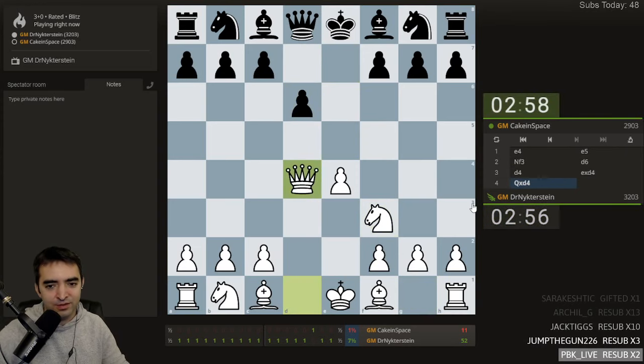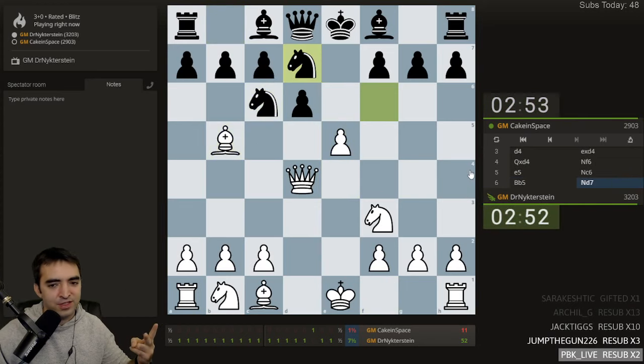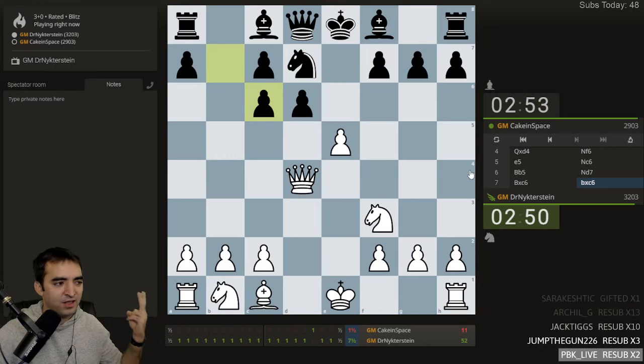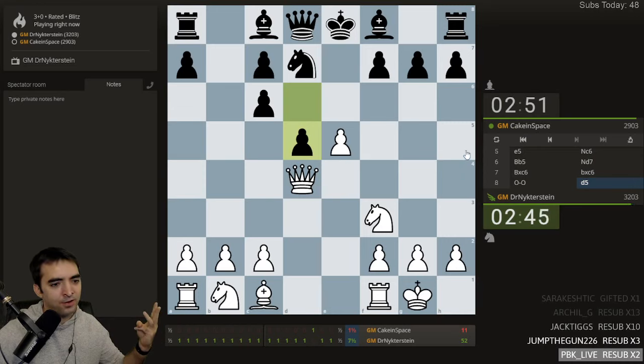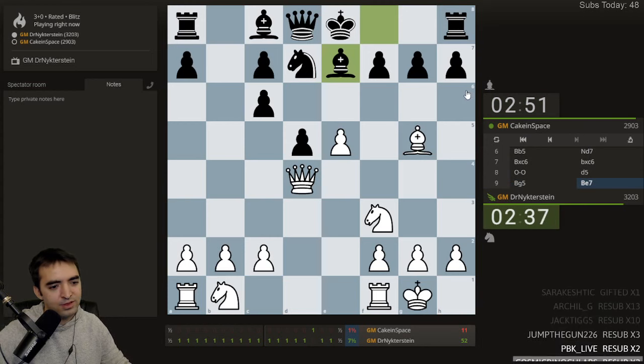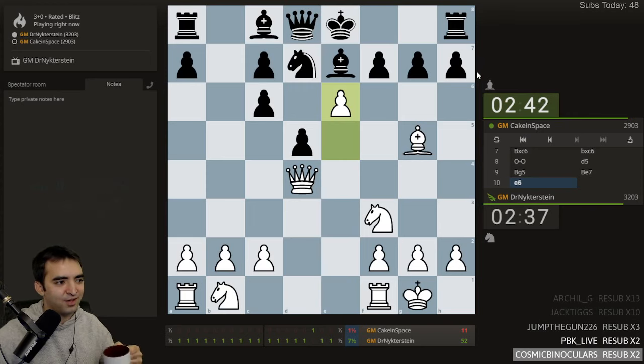King b5 — it wasn't stalemate, it's insufficient mating material. For those that don't know, there are different ways a game can end in a draw: stalemate — my favorite — insufficient mating material, which could be king vs king, king and bishop vs king, king and knight vs king, draw offer accepted, 50-move rule, and threefold repetition. Also when someone flags and the other player doesn't have enough mating material.